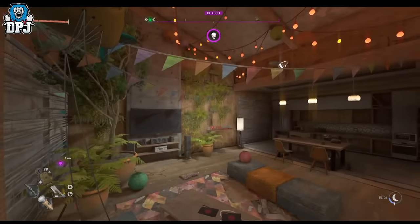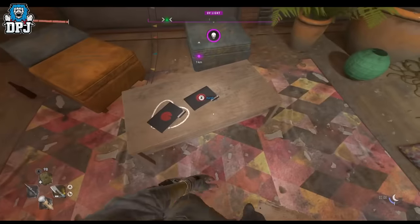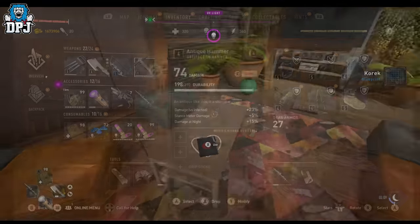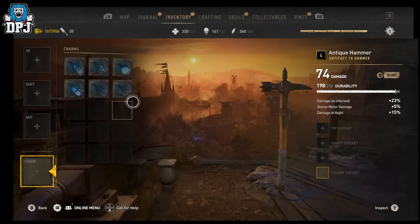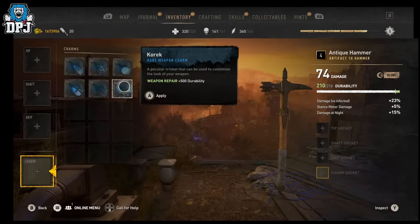For the Infinite Durability Charm: within the initial room you'll see a little seating area where you can sit down in four or five different positions. Sit down in each one for a couple of seconds. Within the last seating position just sit and you'll notice the blueprint will spawn on the table right in front of you. You can put this charm on any weapon for plus 500 durability, and the best thing is you can keep re-equipping it to the same weapon so the durability never runs out.